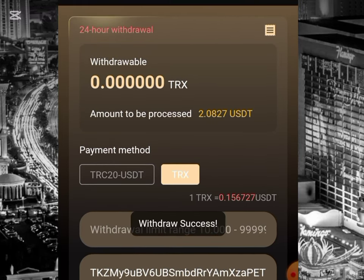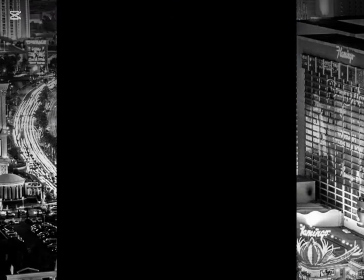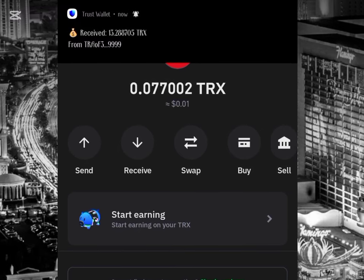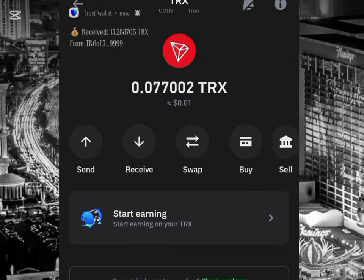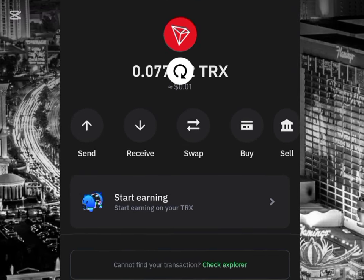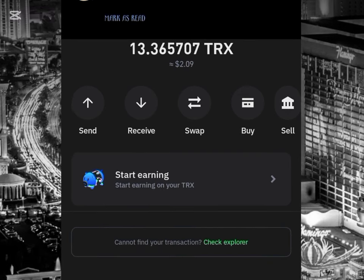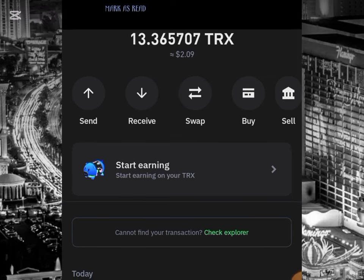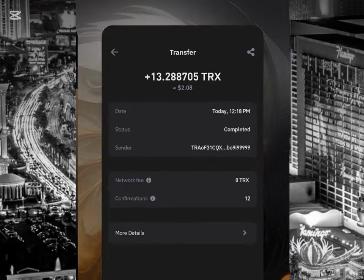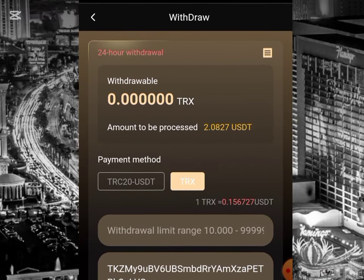We have successfully made the withdrawal on this platform. I'll go back to my Trust Wallet to see if it has reflected. It is still showing 0.077002, but I just received a notification of 13.288705 TRX, which shows it has reflected. After refreshing, my balance has increased to 13.365707 TRX. This shows that this site is a legitimate site. This is the receipt of the withdrawal — this site pays every single day in TRX or USDT.